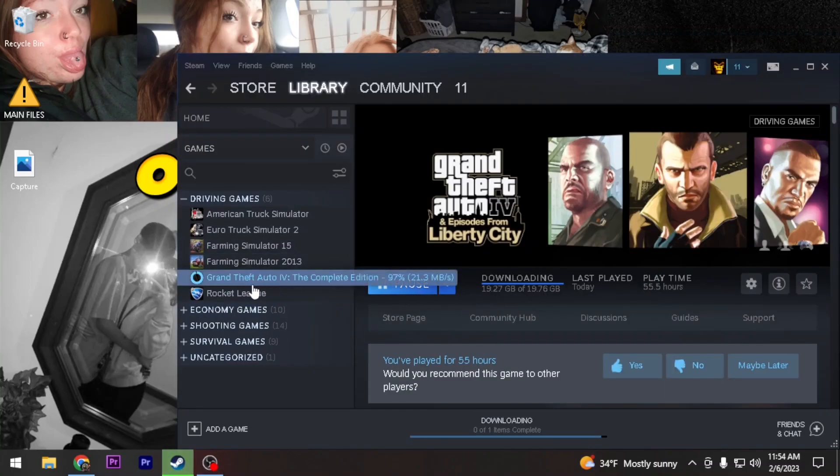First thing you guys want to do is go ahead and get a downloaded copy of the game. I'm 97% done downloading it. I know there's a lot of issues in other videos - I'm gonna try and cover near all of them. If you're downloading a downgrader or anything, make sure you have your antivirus turned off because that will prevent you from downloading, or it'll flag it as a virus. It's LCPDFR - if you don't trust it, don't downgrade.